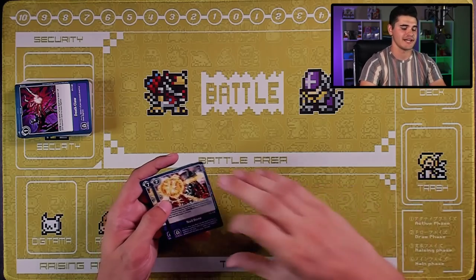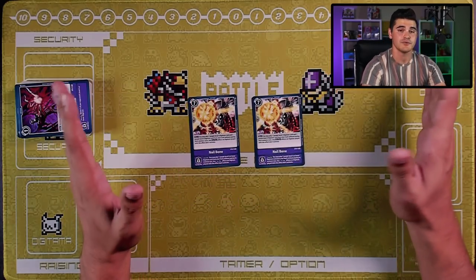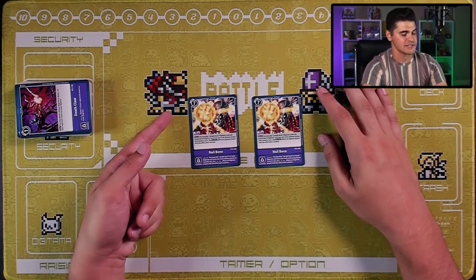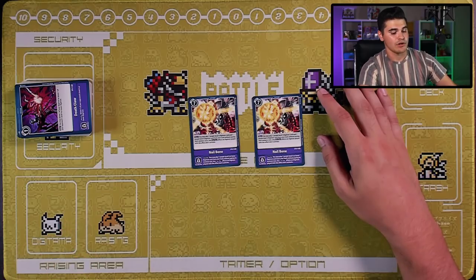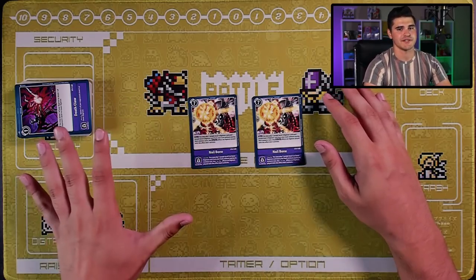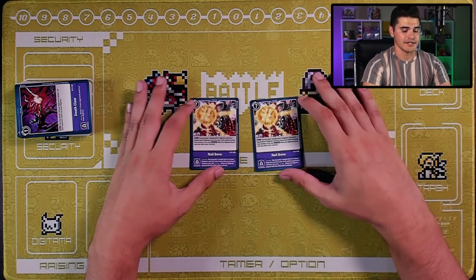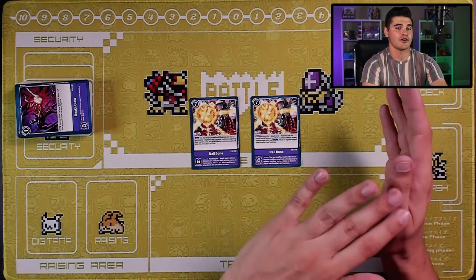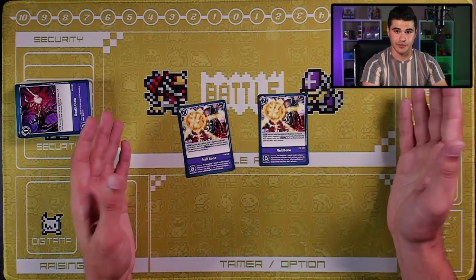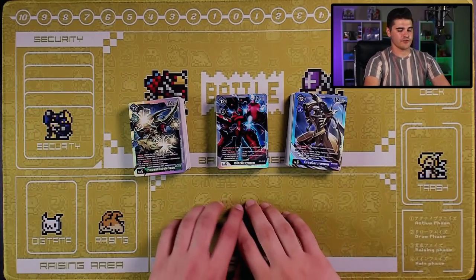Saving the best for last: two copies of Nail Bone. This is a beautiful option card that alone is reason enough to buy two purple decks. Seven cost to play normally, main — you may play one purple level three and one purple level four Digimon from your trash without paying memory cost, but on-play effects are negated. Security — play one purple level four or lower Digimon from your trash without paying its memory cost, on-play effects negated. Combined with cards like the purple Metal Garurumon promo from the Set 4 dash packs, it can be abused over and over again for easy boards and attacks.